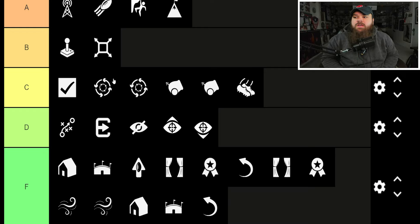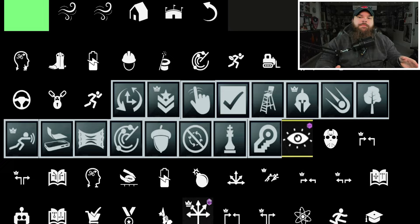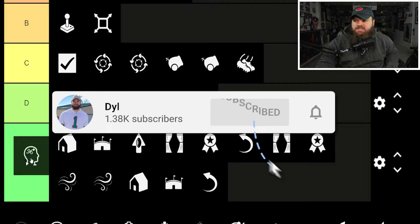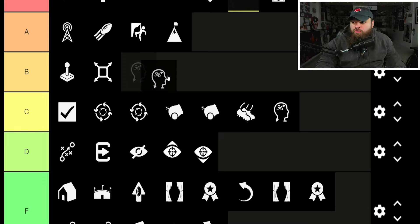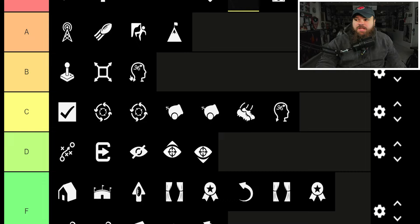Playmaker — QB Playmaker, Wide Receiver Playmaker, Running Back Playmaker. I don't think any of them are crazy this year. QB Playmaker I'll put B-tier because you get it on everyone automatically. Individual running back or receiver playmaker is C-tier — it's a solid ability, just not needed by any means.